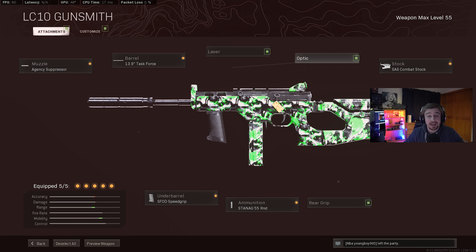As usual with every video that I do, we're going to be going over the attachments I was using on the LC10. For starters it was the Agency Suppressor for the muzzle, the Task Force barrel, the SFOD Speed Grip for the under barrel, the 55 round mag for ammunition, and for my final attachment the Combat Stock.